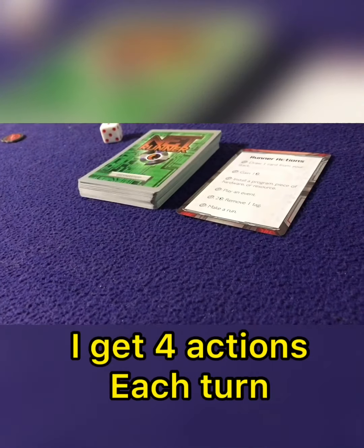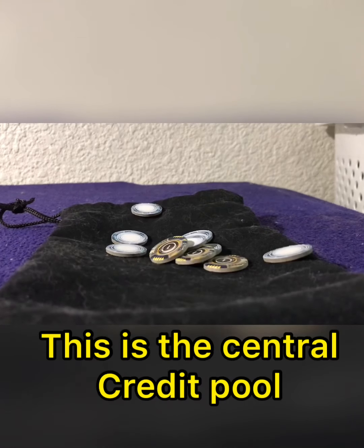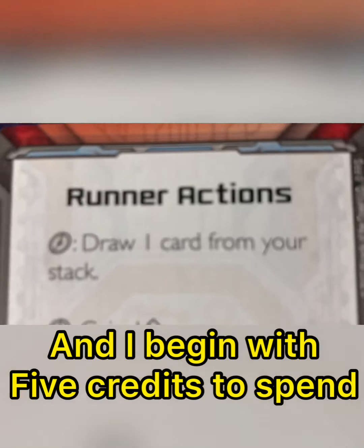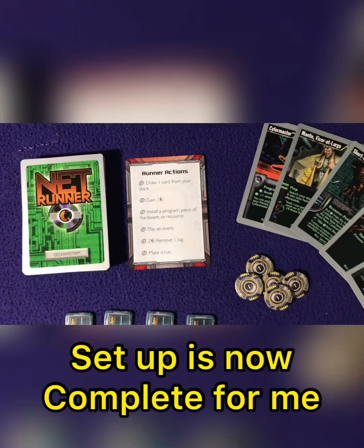First I'll set out these markers to indicate the number of actions I'll have access to during my turn, as well as create the central bank where I can acquire extra credits, since I'm only going to be starting with five. Once I've collected my starting hand and credits, I'm ready to take down the corporation.